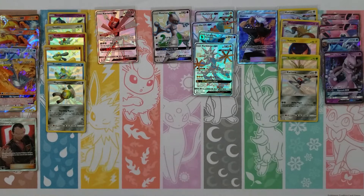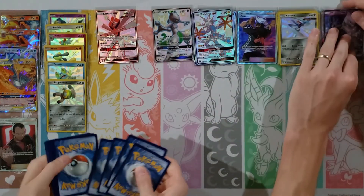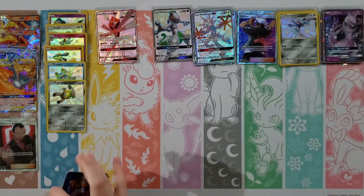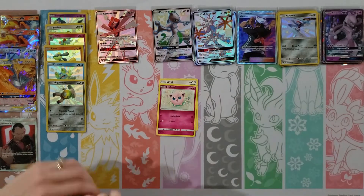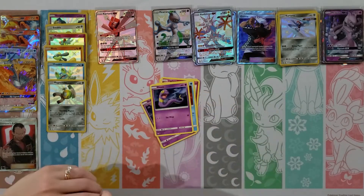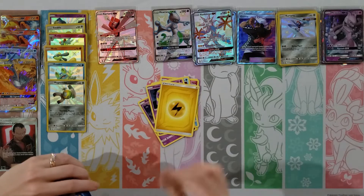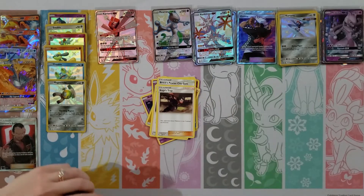You're getting the Full Arts — take it man. Darn. Another Zeraora — I would have liked another Mewtwo. But get what you get. Magikarp, Koffing, Clefairy, Staryu, Jigglypuff, Water Energy, Chansey, Brock's Gem, Giovanni — and then an Arbok and a Vaporeon. A double hit.